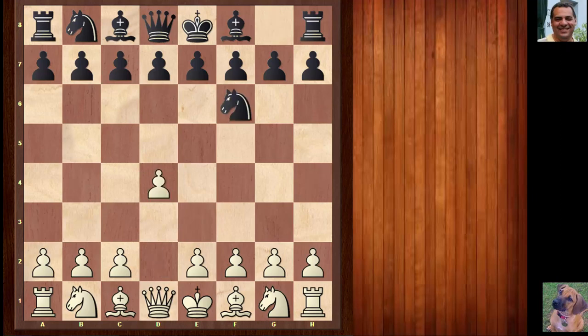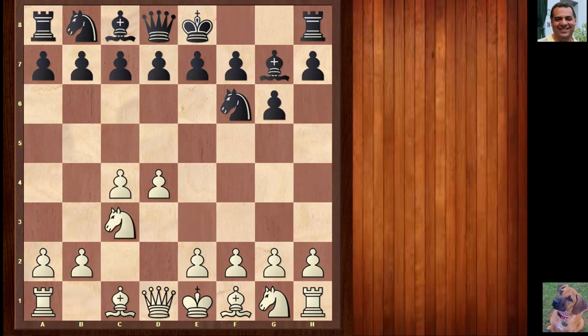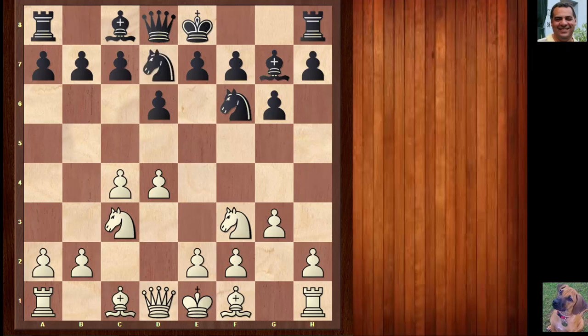Lilienthal played knight f6 and we see the King's Indian being chosen by black. Botvinnik chooses knight f3, d6, and now the fianchetto variation — a very solid approach. Sometimes this takes the fun out of black's attacking chances on the kingside, secures white's king a little bit more, and makes the game more positional. Knight bd7, bishop g2, and both sides castle.